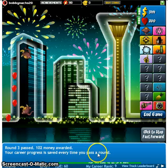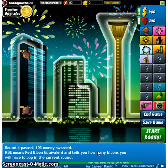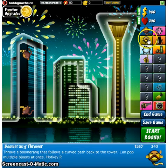Your career progress is saved every time you pass a round. Career progress? RBE means red balloon equivalent and tells you how many balloons you have to pop in the current round. Oh, 60. Okay.